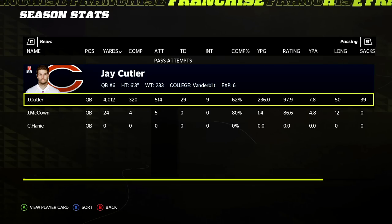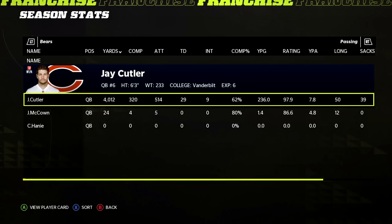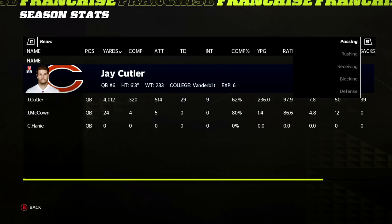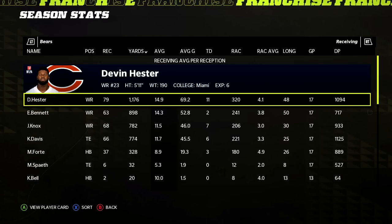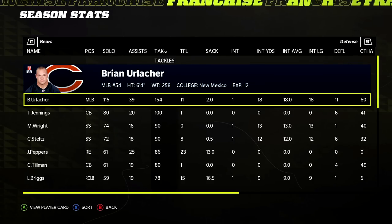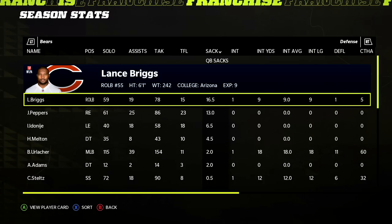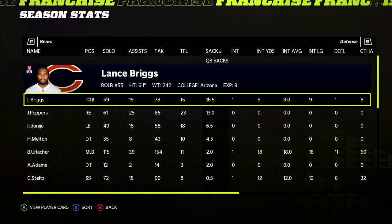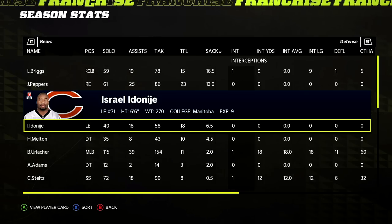The first draft pick is RG3, and so many people want to see me redraft RG3 on Washington, so I don't know if I can take a quarterback here in year one. We don't have to re-sign Jay Cutler — we've got at least another year of him. Matt Forte going over a thousand yards is cool. Defensively, 154 tackles for Brian Urlacher, 16 and a half sacks for Lance Briggs as a sub pass rusher, 13 from Julius Peppers with 23 TFLs.